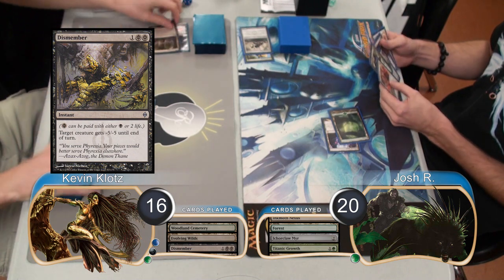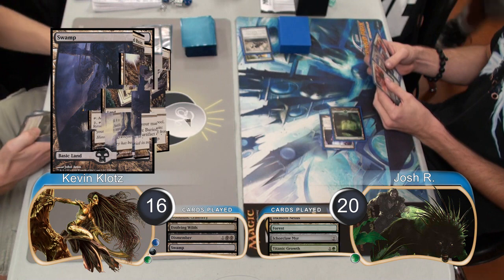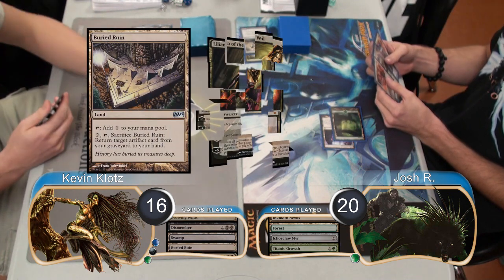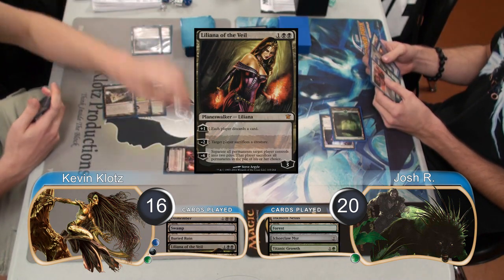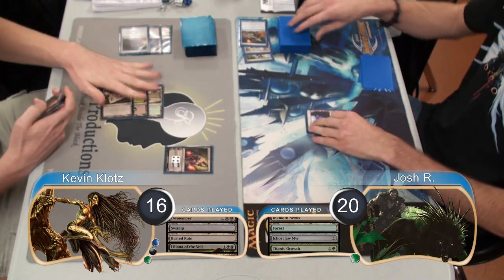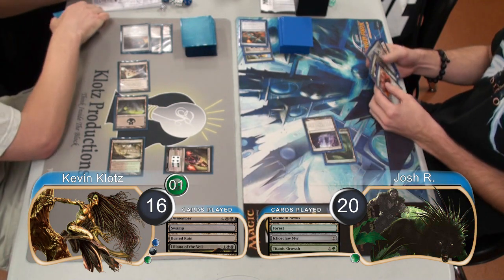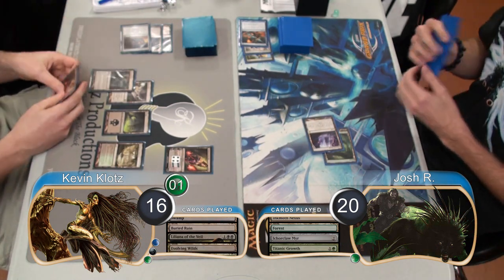Then at the end of the turn, I went ahead and sacrificed my Evolving Wilds to find myself a Swamp. On my next turn, I put a Buried Ruin in play, then played a Liliana of the Veil and forced both players to discard cards. Josh got rid of a Mental Misstep and I threw away a Ratchet Bomb. Josh animated his Nexus and attacked with it, giving me my first Poison Counter. Then I just laid down another Evolving Wilds and passed it back.